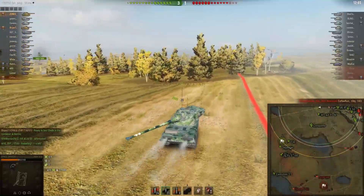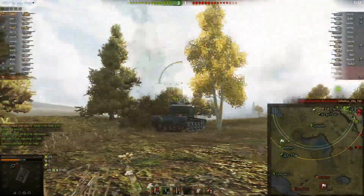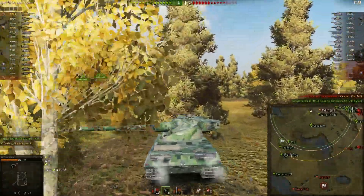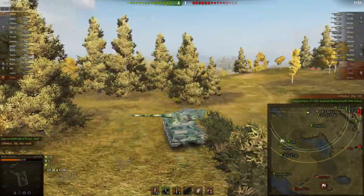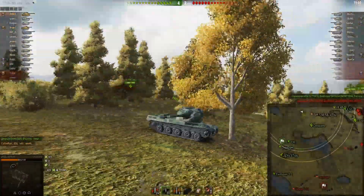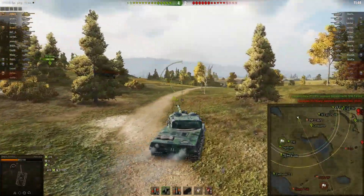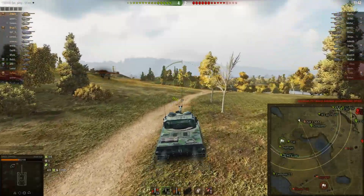My platoon mate just died, so I'm pulling back once again. Retreating is not the worst thing you can do in this game — cutting your losses and pulling back somewhere else on the map to get a more defensible position is not that bad. I'm going to look around to see where I want to sit so I can shoot them as they come off the hill.